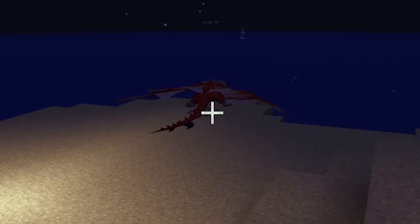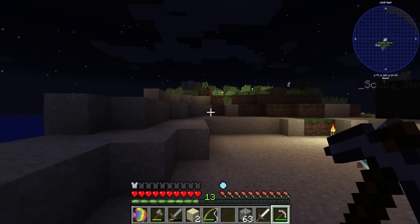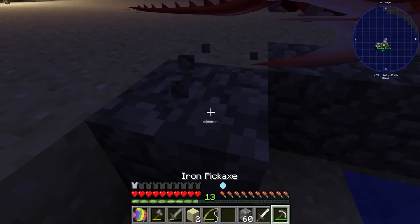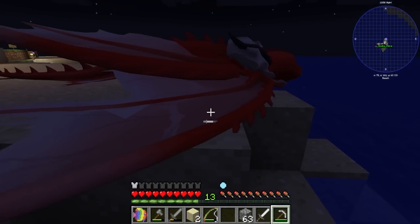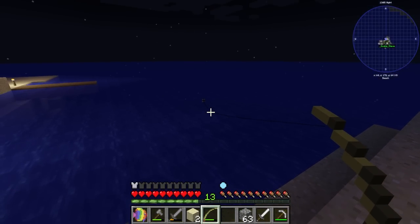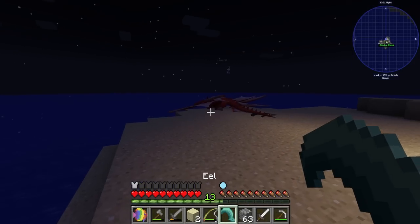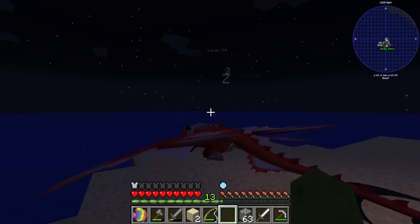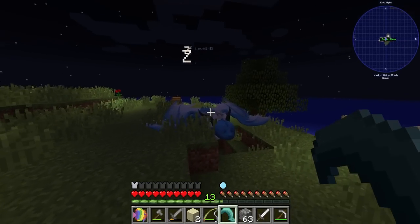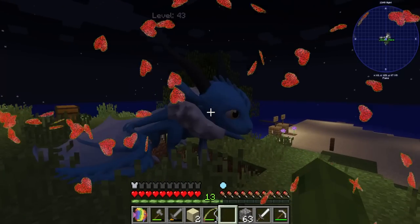Oh, he's over here — he's sleeping on the beach! This is actually a nicer area to build around. He is wild though, so he could despawn. Maybe if we feed him more. Let's try to get some sharks. I got an eel — maybe he likes eels? He's full, he's sleeping — that's good. Yeah, he likes eels!